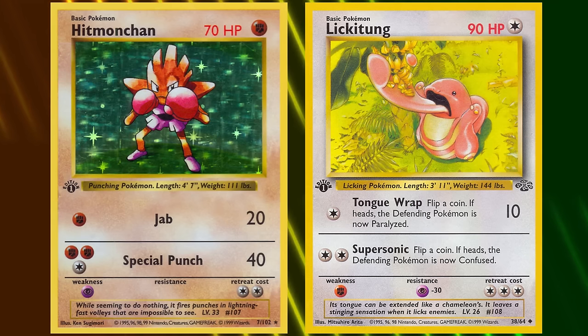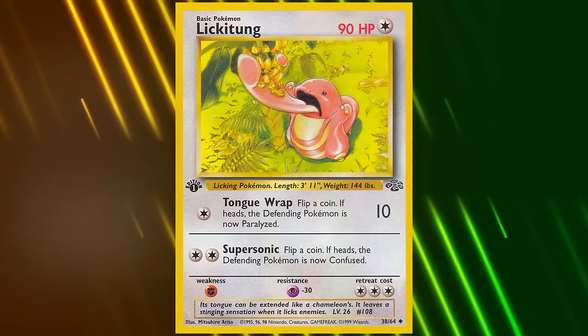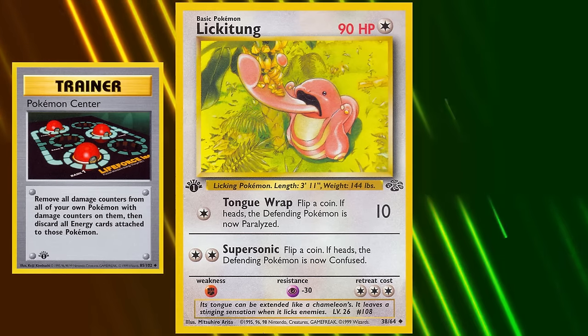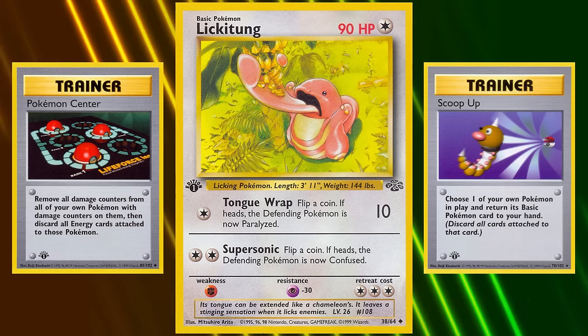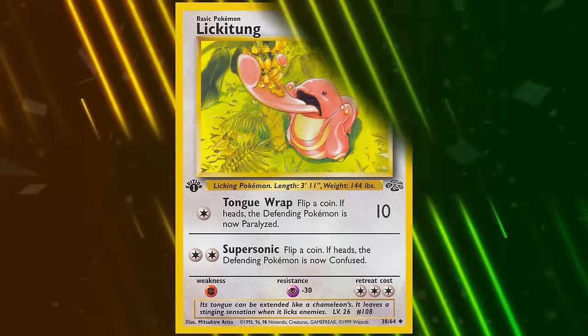During the same set Lickitung was introduced, Scyther was also added to the card pool, giving Lickitung the perfect partner to counter fighting-type Pokémon thanks to a minus 30 resistance. Matched with cards like Pokémon Center — which heals all Pokémon on your side completely but discards all energy — and Scoop Up, allowing you to return a basic Pokémon to hand and discard the rest, they made Lickitung a powerful choice to build a deck around.